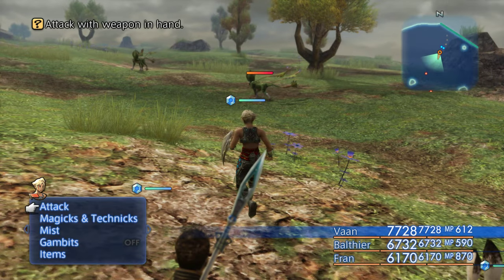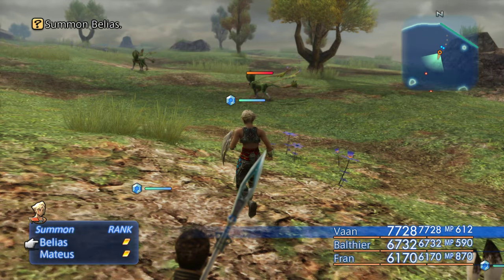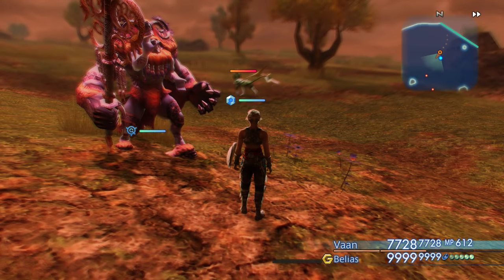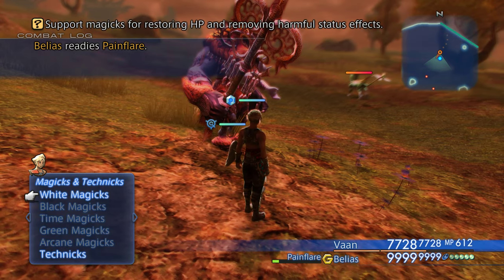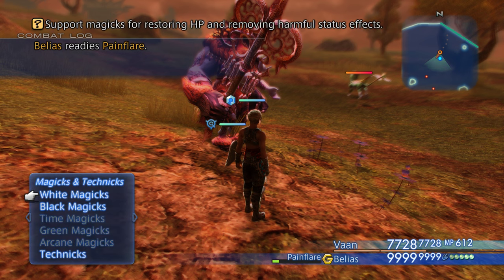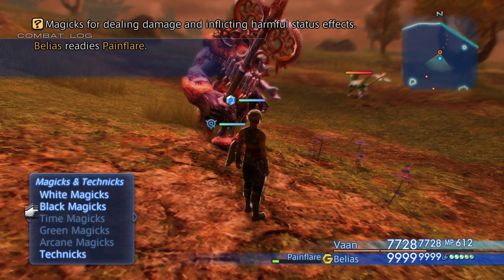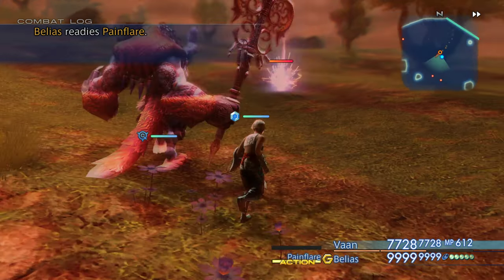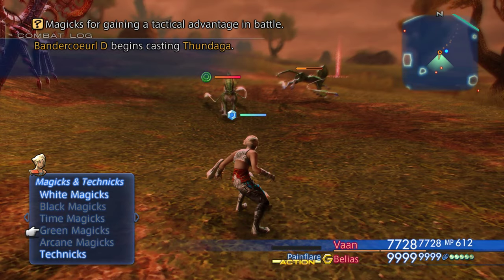Okay so I don't know how long these guys will last but let's do Belias — we've already seen Belias but for the sake of this we'll do that as well. I don't know if he'll just one-shot him. So he's got Cura, he's got Fire. Techniques: Pain Flare is his normal attack and Hellfire is his main attack. I'm gonna assume this is just going to automatically kill this guy — oh it didn't.